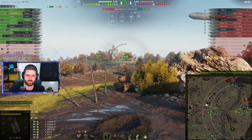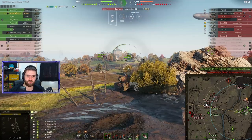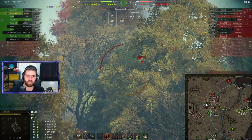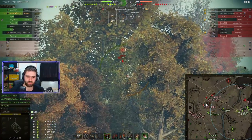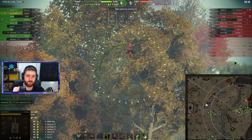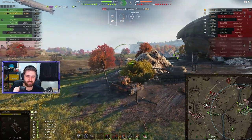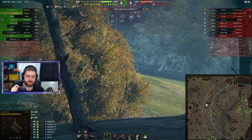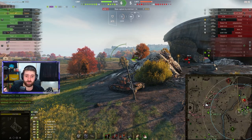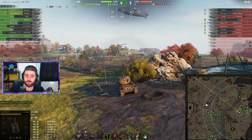The team is up by two vehicles, though the HP difference is minimal — game is looking okay. Must-If is still aiming towards the cap circle, not sure whether to push out to the GSOR. He lands a 495 damage round into the GSOR — almost a max roll with the Conway's smaller 120mm gun. Usually when you sit in this position you do get caught out, but when you shut down the light tank, this position becomes so strong — you can shoot towards the center, shoot towards the back where the TP is, or shoot the BZ.